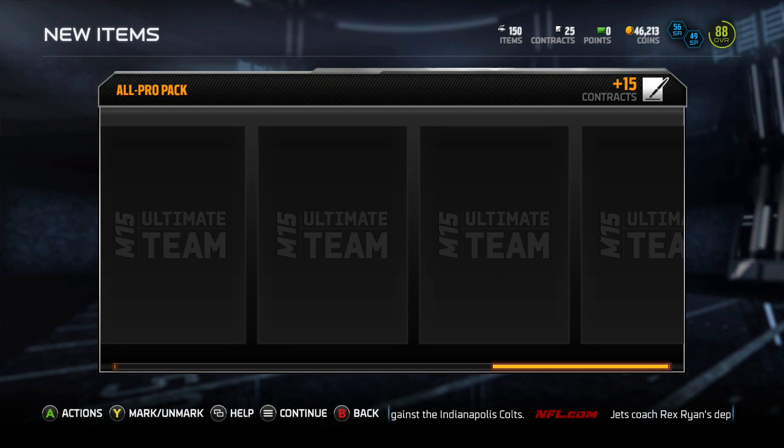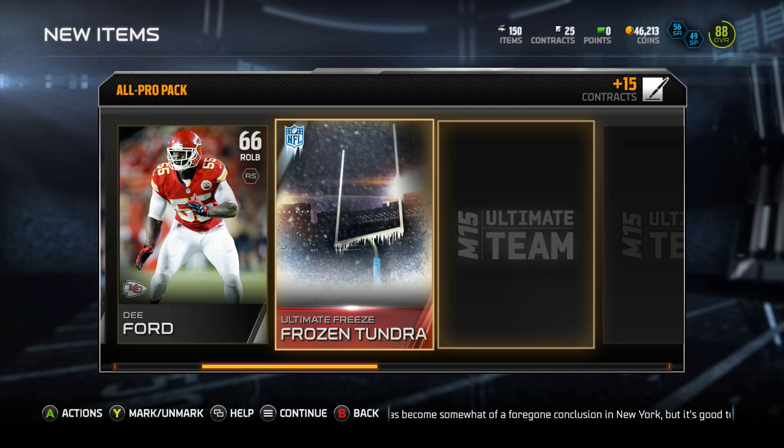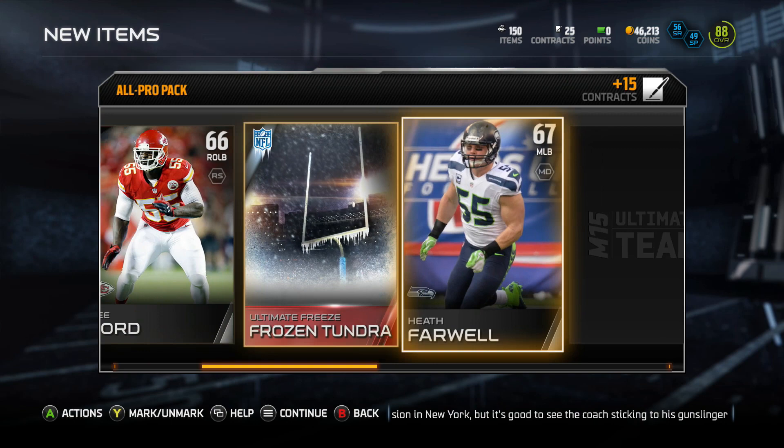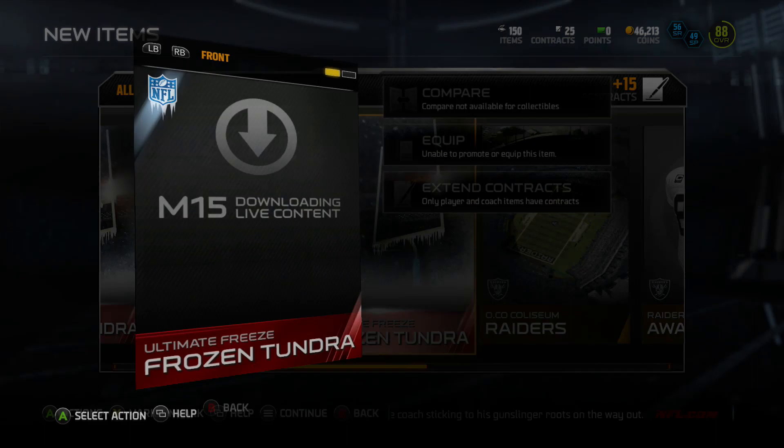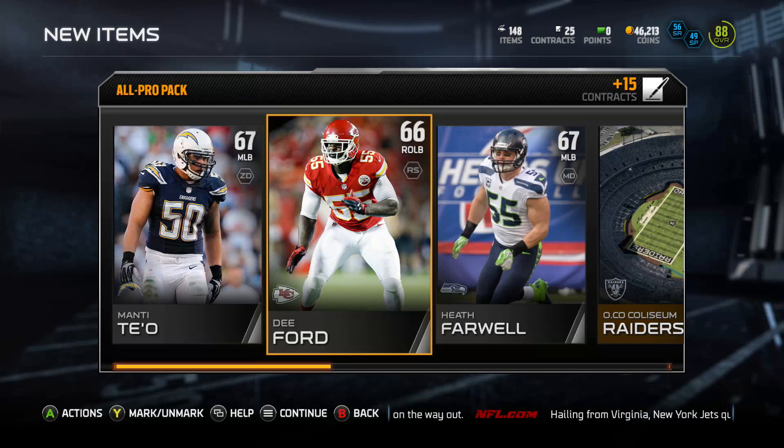Right here I'm opening packs trying to get these frozen tundras. What I should have done is just sniped them off the auction house, but I was getting greedy - knowing me, I wanted to try my pack luck. I mean, two frozen tundras there. But I was talking to a buddy in the party who was pulling them like crazy out of pro packs - that's the only reason I was buying pro packs, because he was having so much luck.